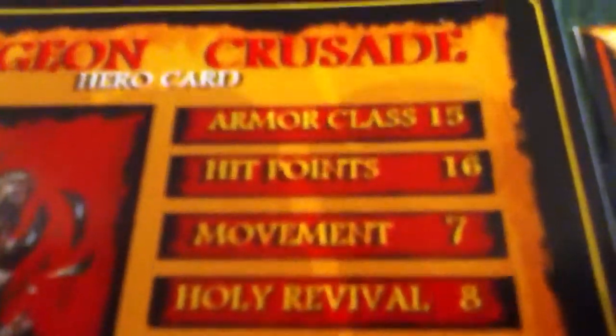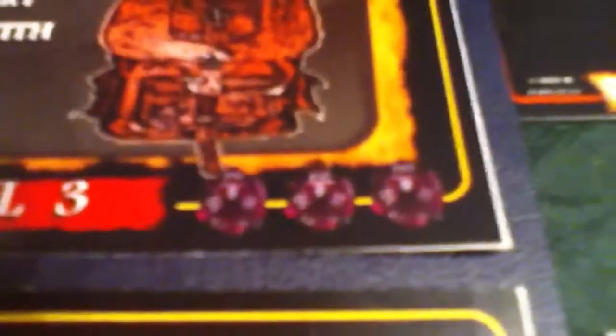It's the barbarian. Take note — the heroes go up to level 3. XP to level, and notice that there's these dice symbols. They're D20s in the corner, and I'm going to get to that.